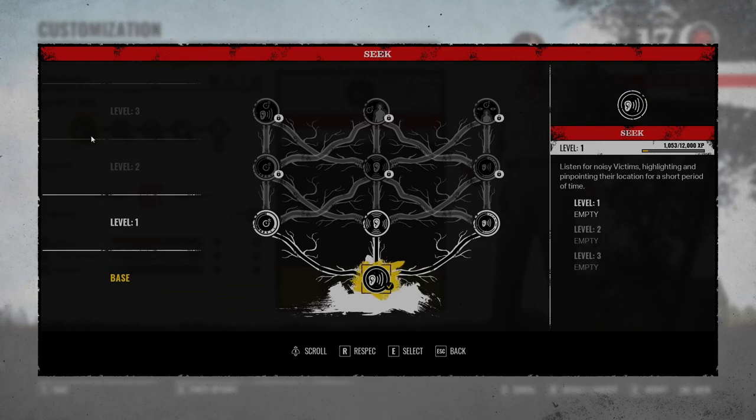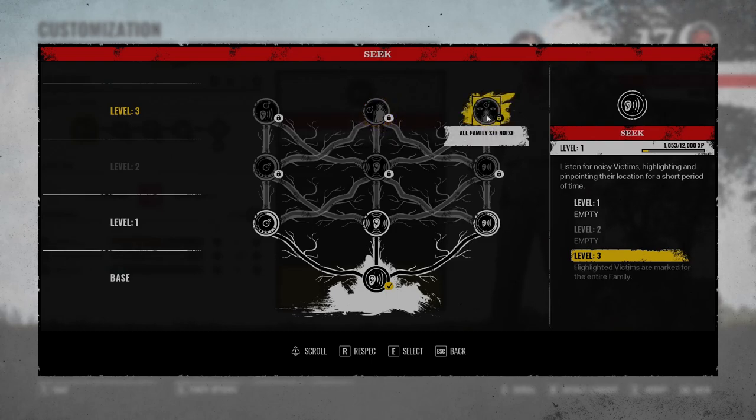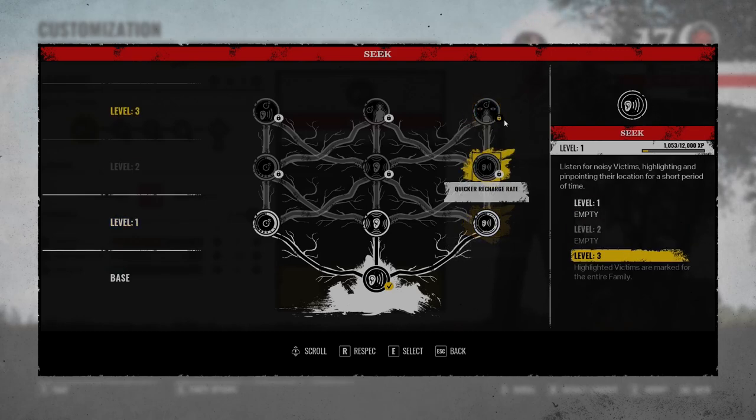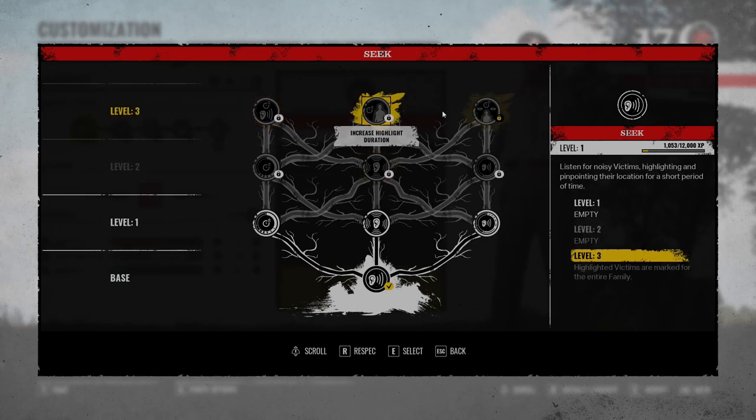So let's jump into his tree first. I feel very strongly that the only thing to pick here, regardless of build, is this one right here — to go up the right side and grab this. If you look at the tier 3, level 3, of any family member's abilities, it adds something special. It changes something drastically about the perk rather than just giving you a better cooldown or increasing the range or whatever it is. It actually changes the way the ability functions.